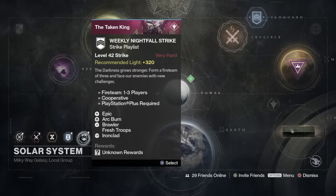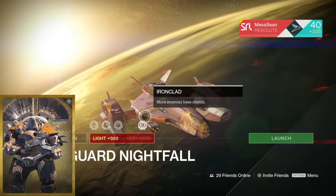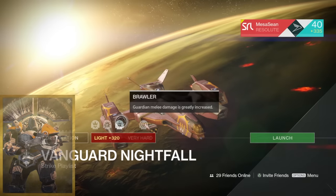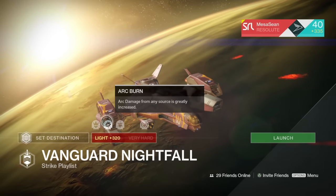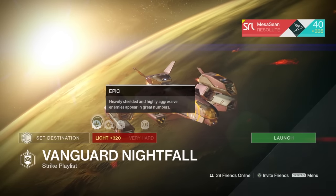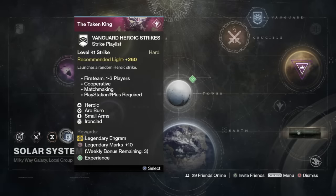This week includes farmable weekly heroics as well as farmable crucible. First off, for the Nightfall it is Valus Ta'aurc. You've got Ironclad, Brawlers — so you're going to get a lot more grenades, throw a lot of grenades in there. You've got arc burn, so break out those Zhalo Supercells, and you've got Epic, meaning heavily shielded and highly aggressive enemies appear in greater numbers.